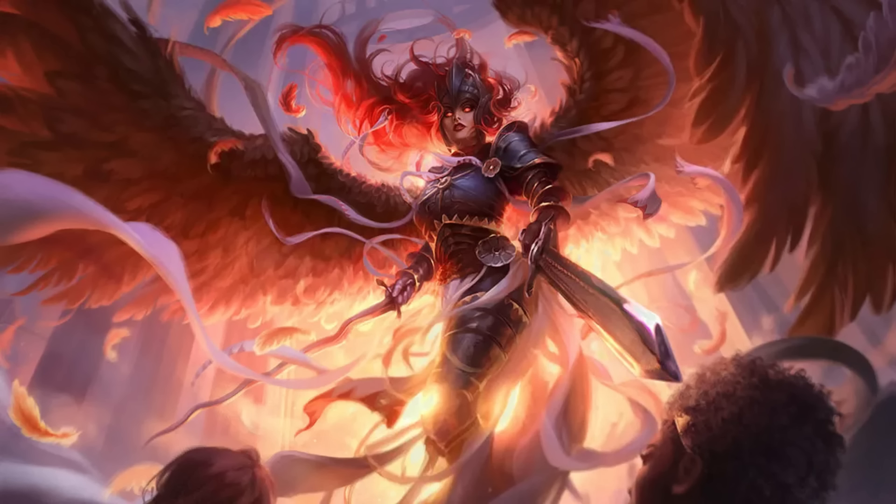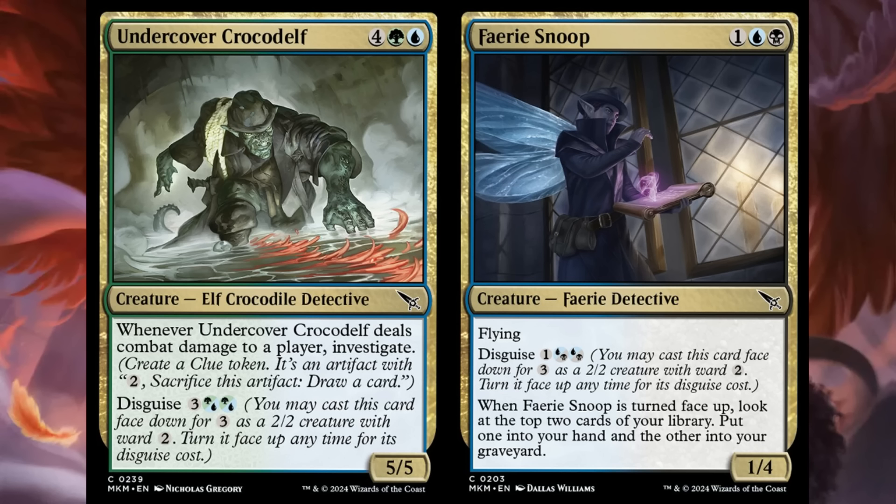Wizards sure did spoil us for lower rarity disguise stuff this morning. Let's look at Undercover Crocodelf — more like Crocodilf, that's a handsome guy. This is 6 mana — 4, a green, and a blue — for a 5/5 Elf Crocodile Detective. When it deals combat damage to a player, you get to investigate. You disguise it for 5 mana — 3 and 2 Simic hybrids. When your opponent just lets it through thinking it's just a 2/2, you get to investigate and take a quarter of their life total. That's a pretty big bite.